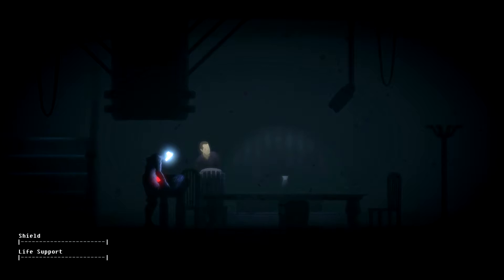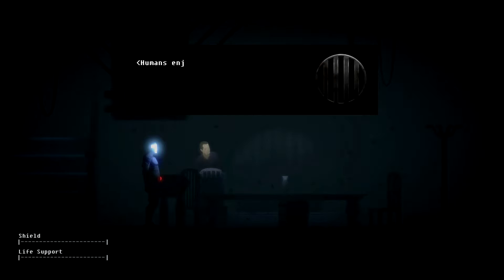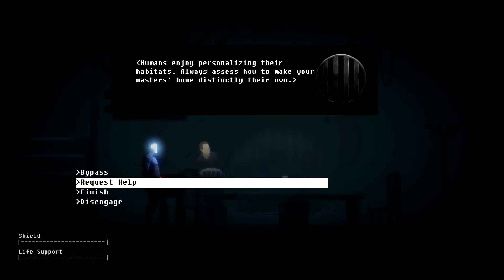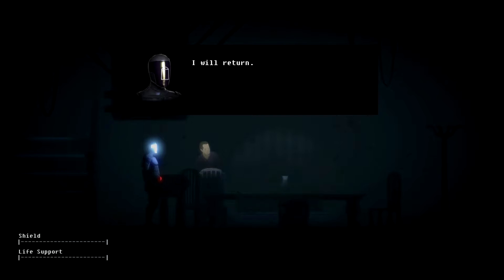Domestic droids must be preemptively aware of what will make their masters feel comfortable. Humans enjoy personalizing their habitats. Always assess how to make your master's home distinctly their own. Now with all of these tests, we can request help from the system administrator who will try to give us hints. I'm not sure if we can actually bypass them, but I know we do need a certain number of merit points. Some of these we can't complete immediately.